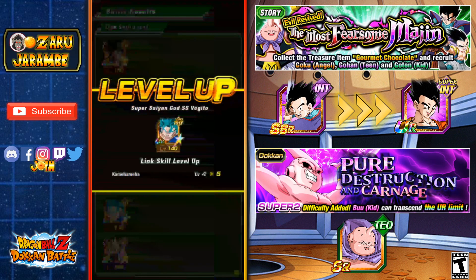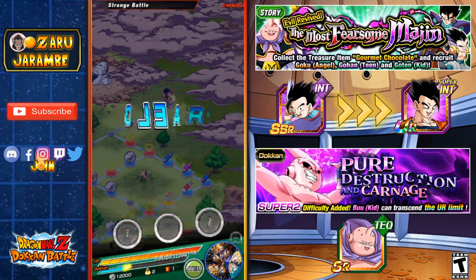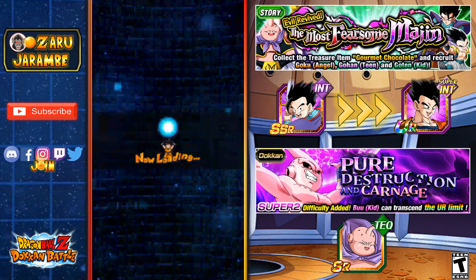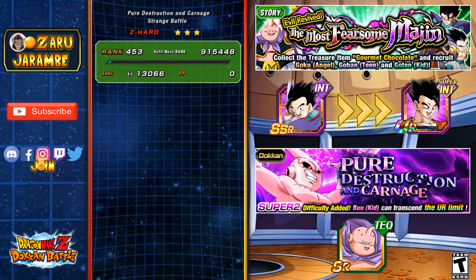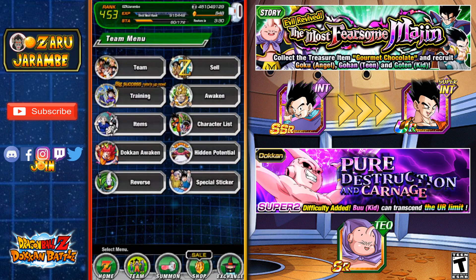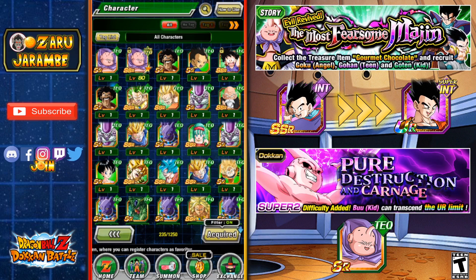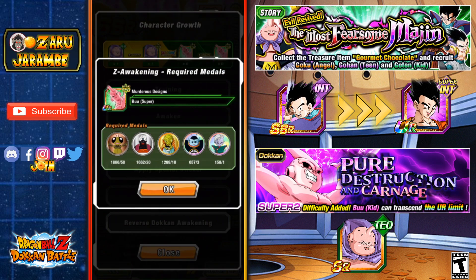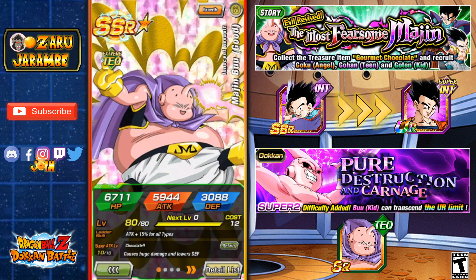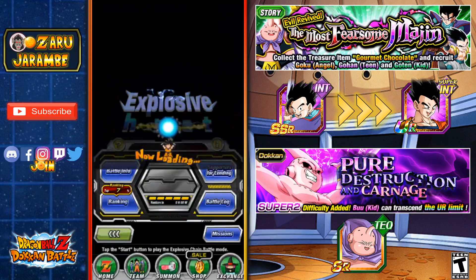If you're lucky you'll get some units dropped for you. This Fat Boo can be awakened to Super Boo, but you want to make sure you keep him in the Fat Boo state — do not awaken him. Just get his super attack leveled to 10 and leave it at that, then throw him on your friends' teams. He's going to be an SSR unit because we don't want to awaken him to Super Boo — then he's no longer advantageous. You can't do hidden potential with him since he only goes up to SSR, so just max his super attack to level 10 and throw him on the team for Explosive Chain Battle.